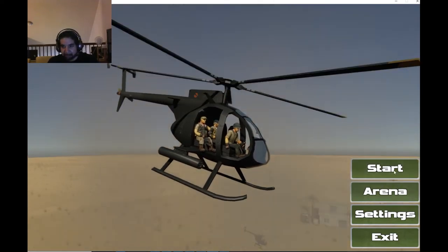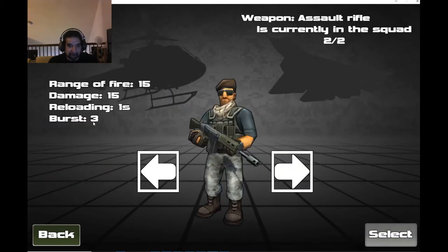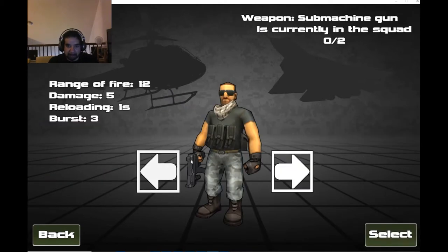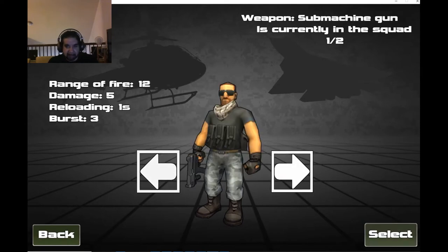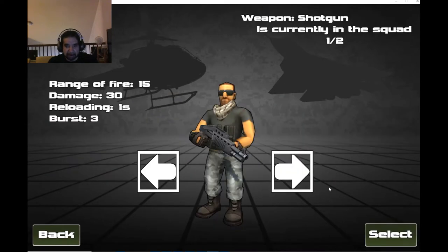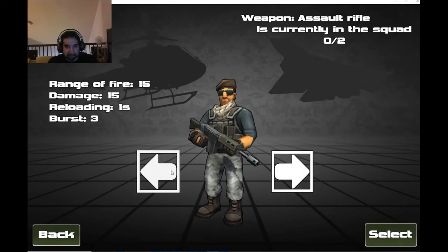So this game has your soldiers here. I unlocked quite a few because this game is a lot of fun. You start out with one and slowly unlock the rest by getting dog tags. You can change what they are — starting with this basic guy, then upgrading to a submachine gun guy, then shotgun, then machine gun.